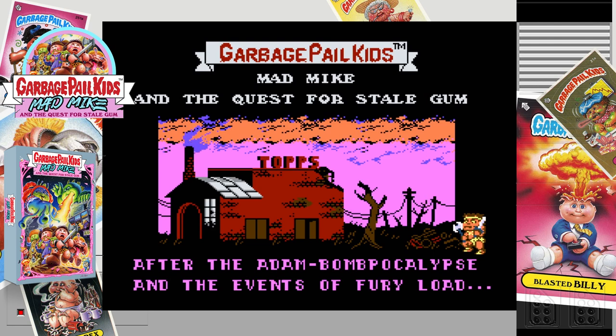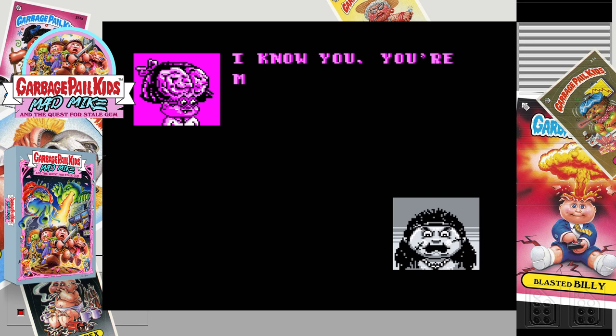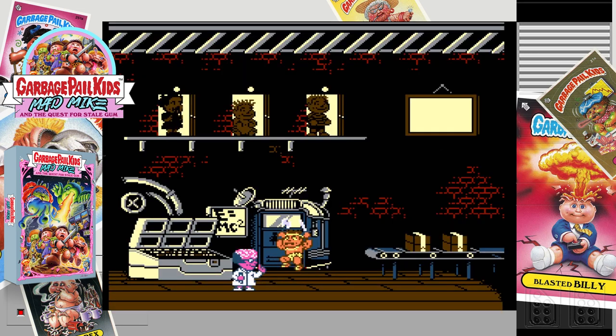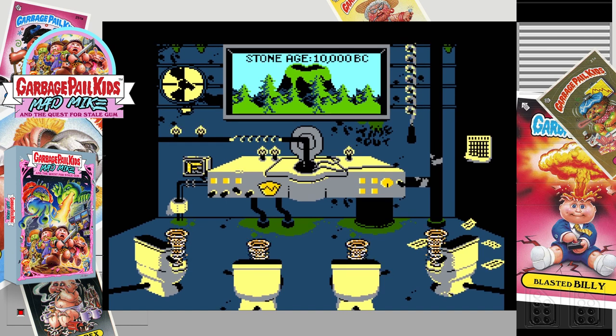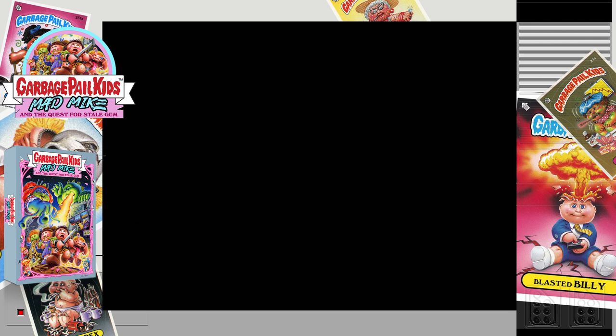He meets Brainy Janie, who is more than happy to make him some gum. But Mad Mike doesn't want the new stuff — he needs stale gum. Janie can accommodate this, but Mike will need to travel through time to get six ingredients needed to make the stale gum. And so with this tenuous but classic Garbage Pail Kids plot revealed, it's time to get into the game.